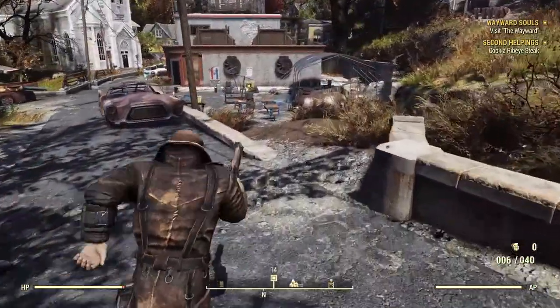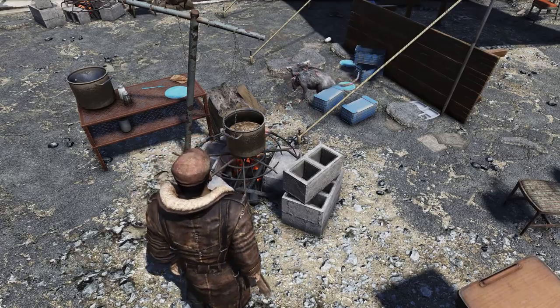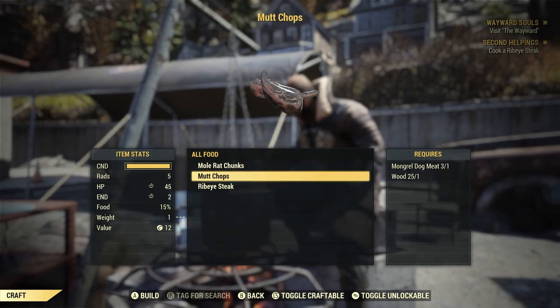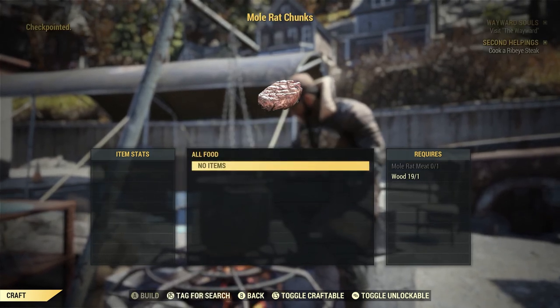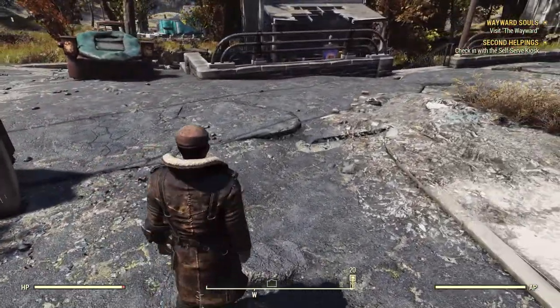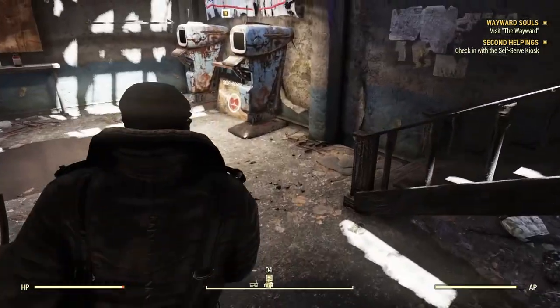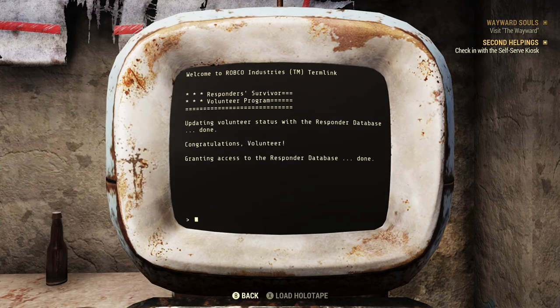Now I'll come over here and start cooking. Food — ribeye steak. Let's go ahead and cook all of our food because we're probably going to get hungry soon. Check in with the self-service kiosk. Alright — complete training. Congratulations volunteer, granting access to the responders database. Done! Woohoo!